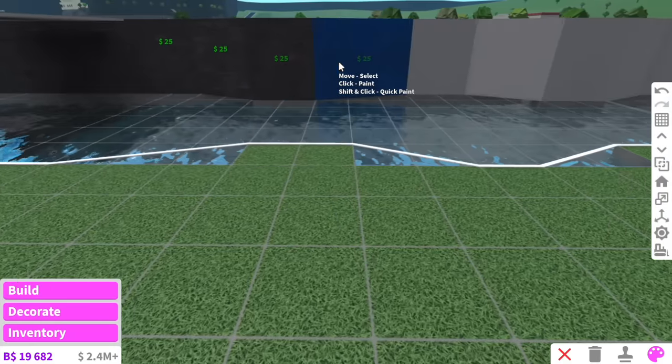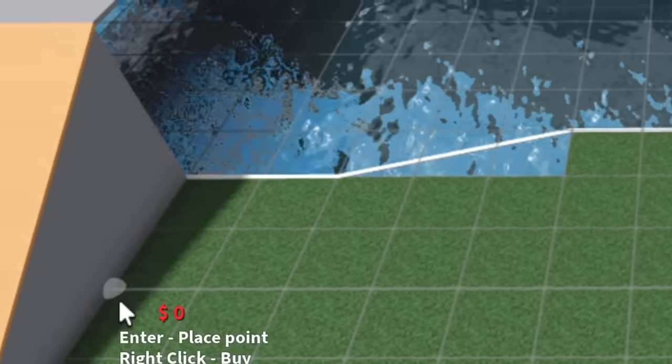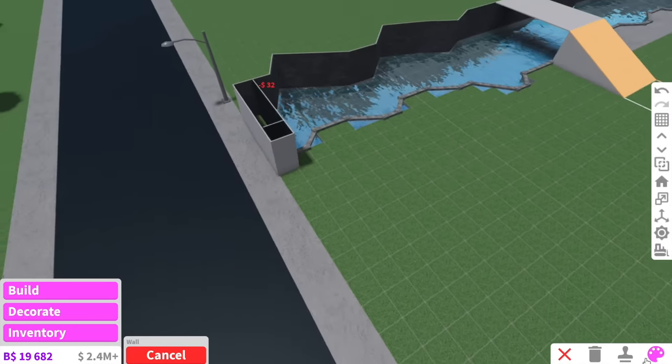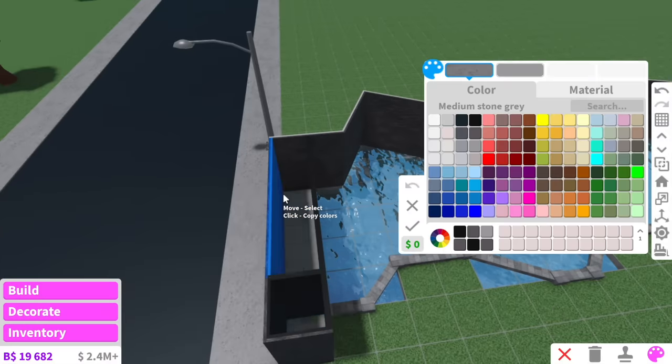I remember when I first started playing Bloxburg, I always wanted to make a town, so the fact that I'm doing it now is kind of fun. We're also going to add a footpath going along the lake, just in case people want to have a nice stroll. I'm actually so excited to see what ideas you come up with, and I think it's going to be super fun that I can invite you guys on to actually help me build the town.